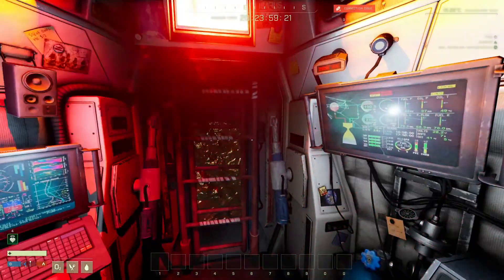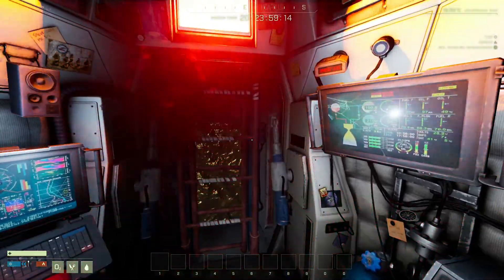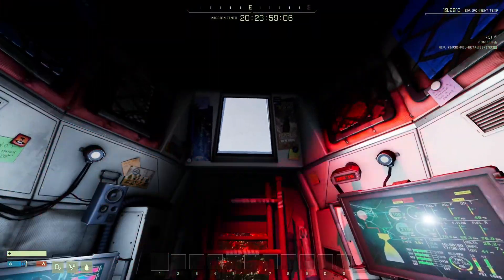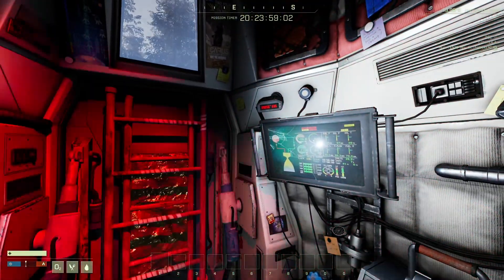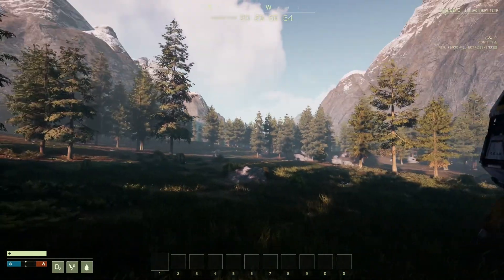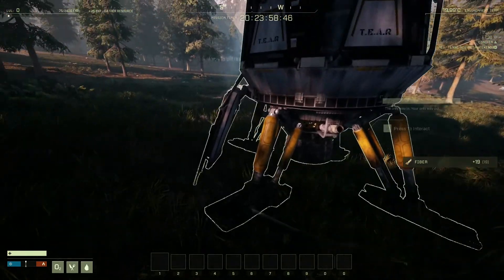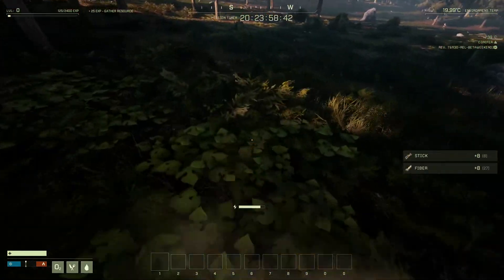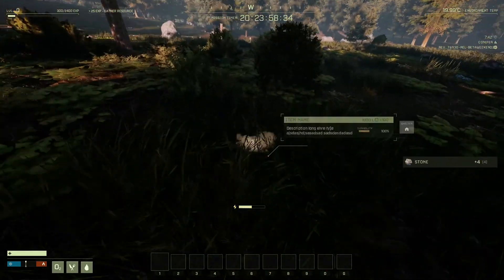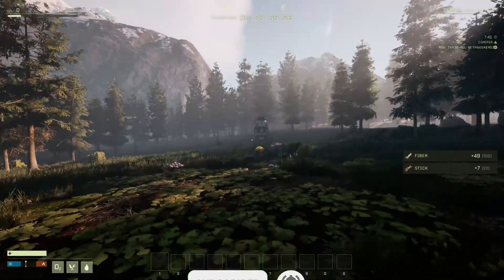Hey guys, welcome to Icarus! This is the second beta week and we're starting brand new — doesn't matter, there's a lot of changes and I'm very excited about that. Let's get started. I'll come back alive. Let me gather stuff pretty quickly. Give me that stone, give me everything. This game is gorgeous looking — look at this view guys!